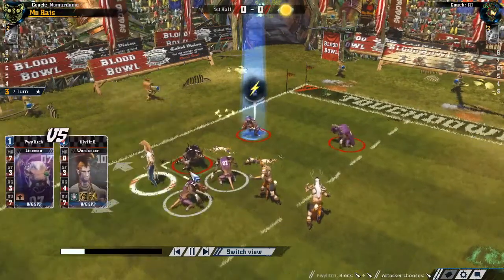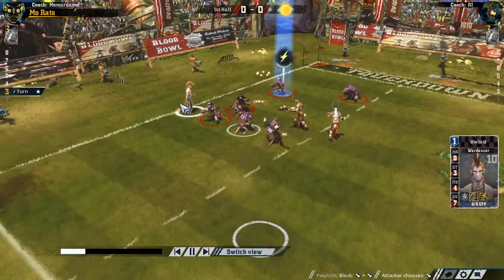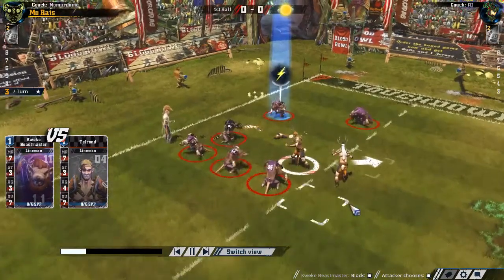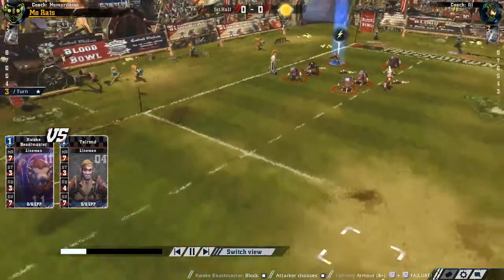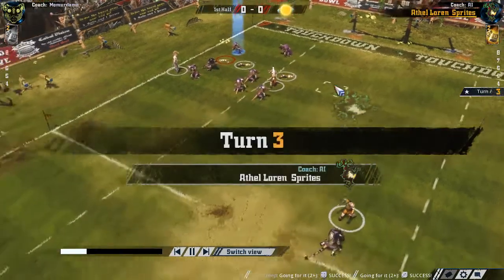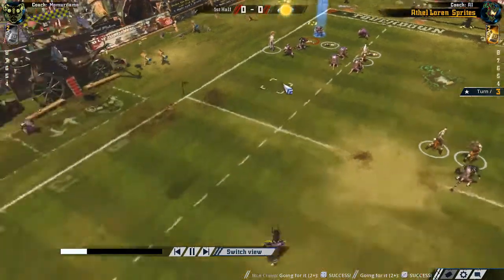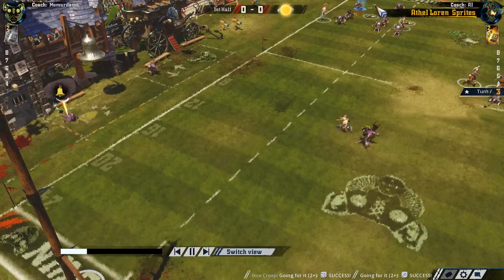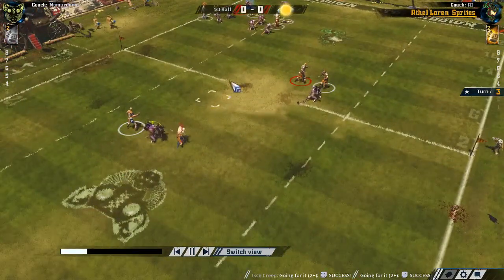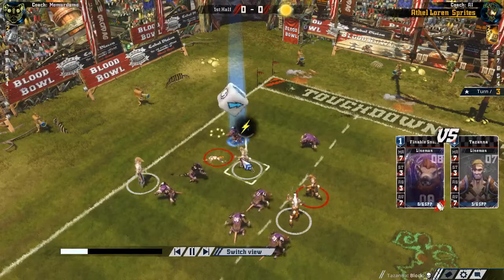Here we are just throwing blocks on these Elves. I was hoping if I had Frenzy I could have pushed him off the pitch. That's one of the key players - one of the best classes in the game, the War Dancer. I think I marked him, but he could get out of this no problem. Actually all these guys can get up and mark me, and the other one could blitz me. But now the AI is kind of panicking because I've got the ball again. He's blitzing me with a one-die for some reason.